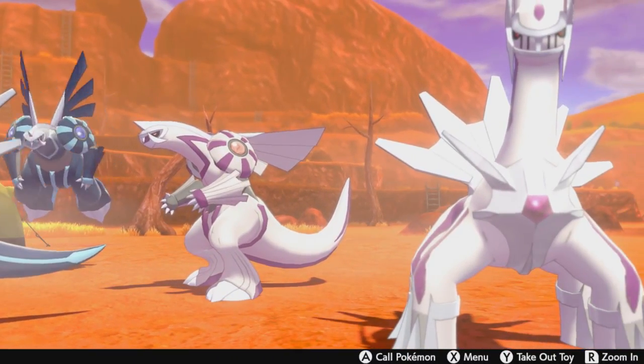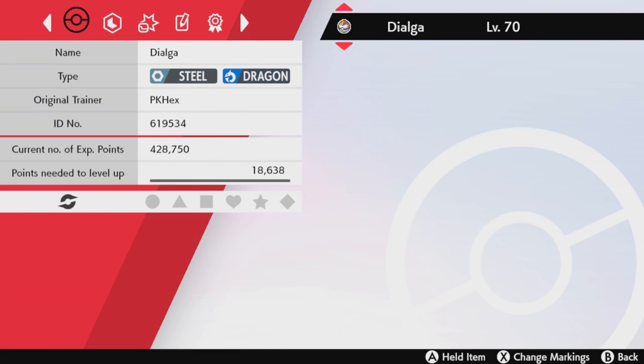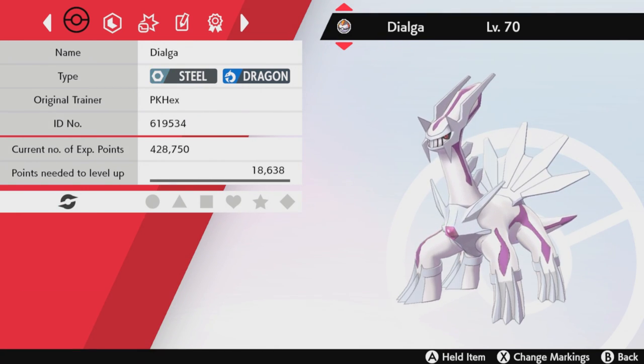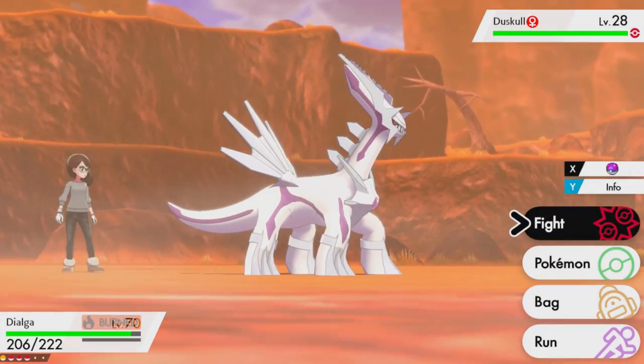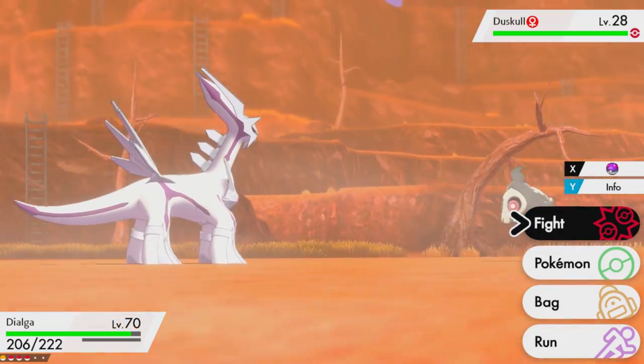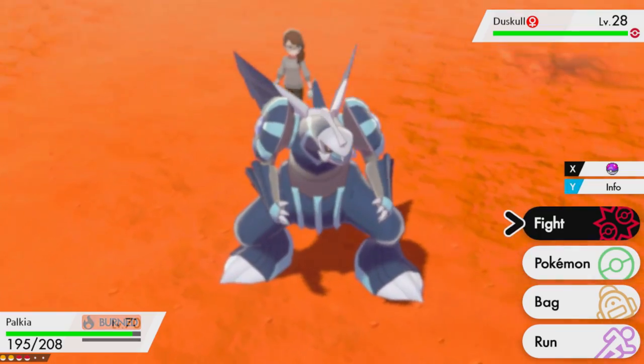Told you we'd be doing more crossovers. This mod is pretty self-explanatory but doesn't mean it ain't ridiculous. Dialga and Palkia's textures get swapped, so now they have each other's colorways. These two guys have been through a lot of changes this past year, so why not give them one more? It's a tough call on which one I actually like more, but I think I'm gonna go with Palkia — the blue on him looks really nice.